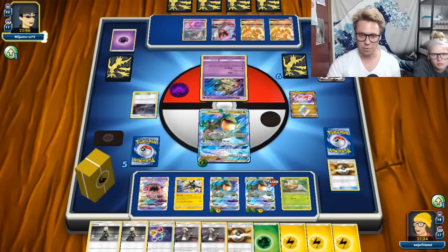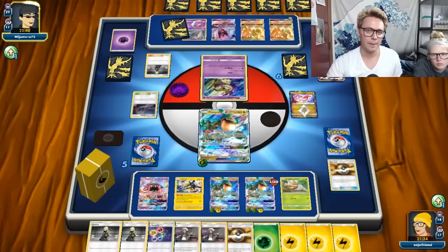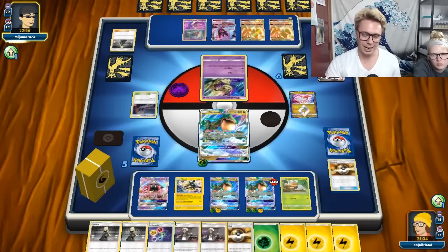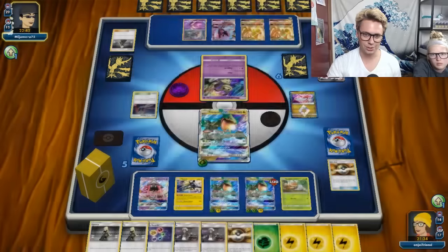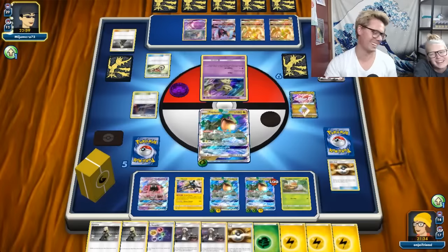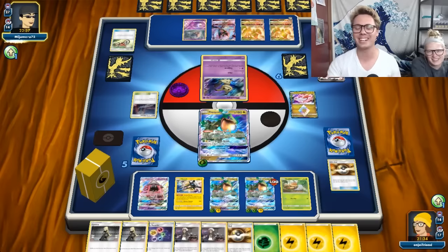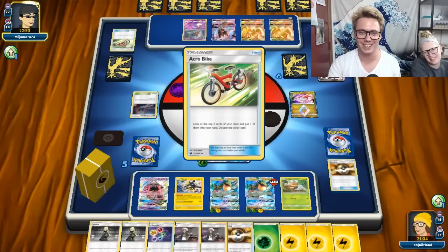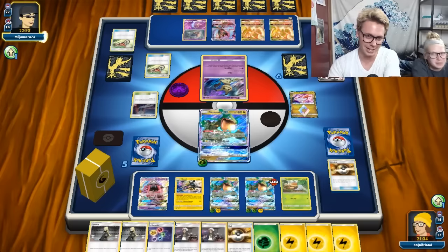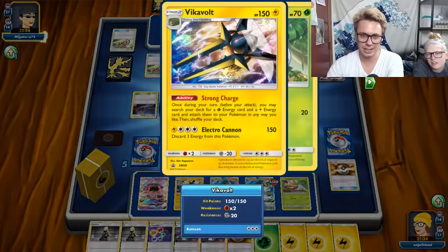Doing 180 damage there - feels a bit silly. There's no real way I'm going to poke that for a knockout. I think this Rayquaza deck just wants to clean one-hit KO absolutely everything. Now all we need is really one more turn and I'm in a situation where I'm pretty much one-hit KO'ing whatever they have to offer. My last opponent tried to Copycat me after I used Dragon Break and was probably a little disappointed when they did zero damage - you definitely need basic Grass and basic Lightning to do damage.